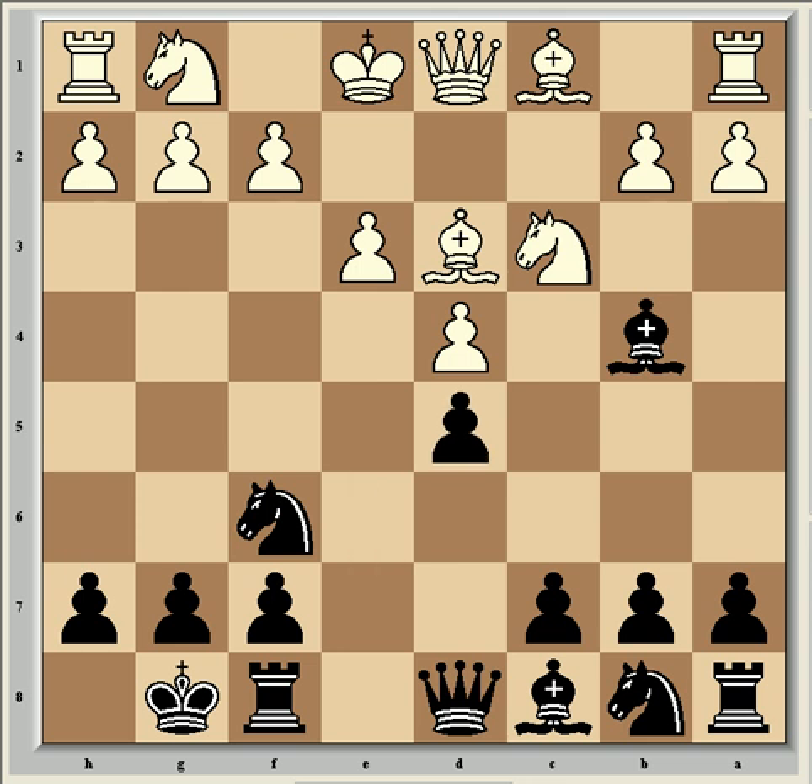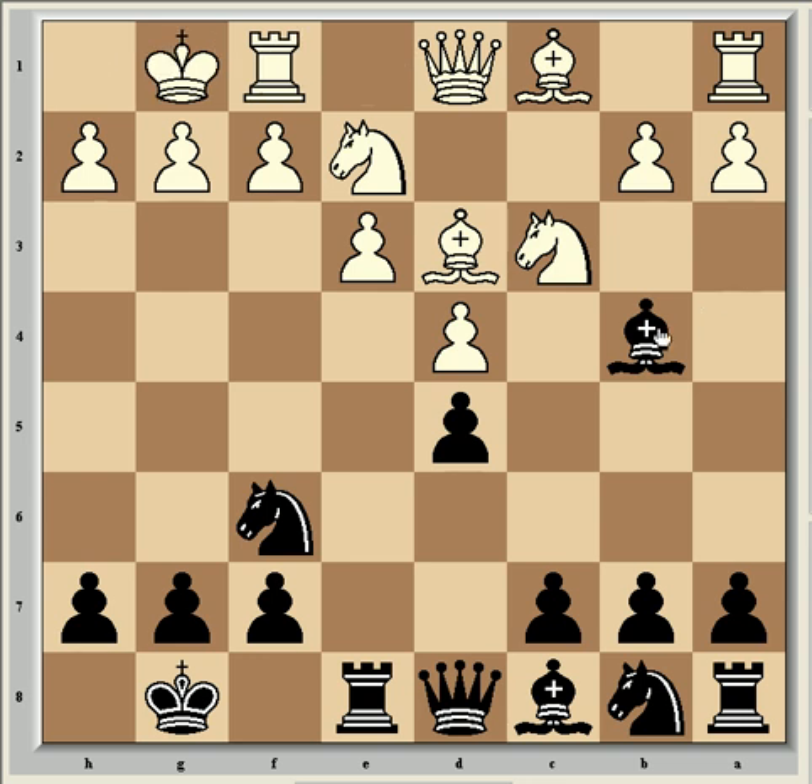The game continued exd5, and then Ne2, then Re8, and white castled, which is slightly dangerous given the position. It may have been better to delay castling for a bit, as now black has a clear target to aim at with the king castled in the corner. And he can immediately prepare an attack with Bd6, which is what he played.